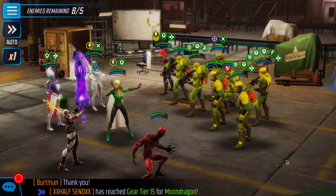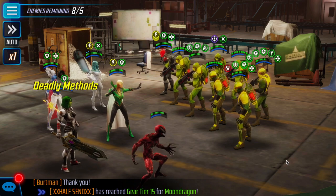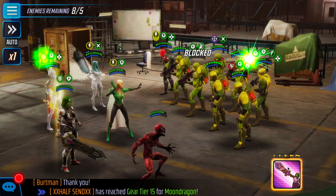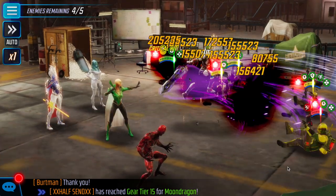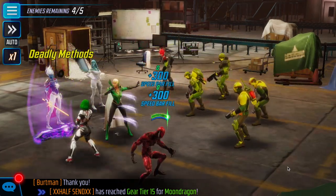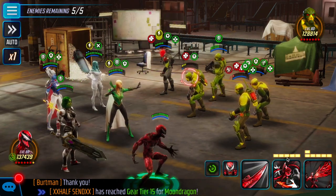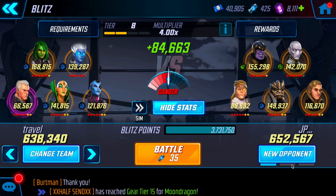We've got the Armor Guard marked and we're going to use our Special. It does say blocked for the first attack — then on the second attack, no Defense Up, it crits for 142,000 on the follow-up attack. Definitely solid. That's just Gamora.